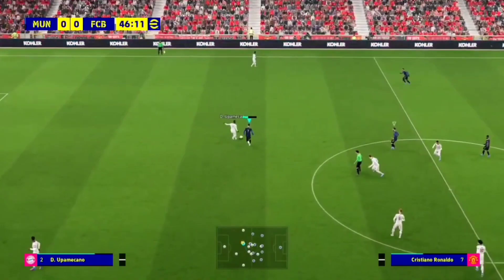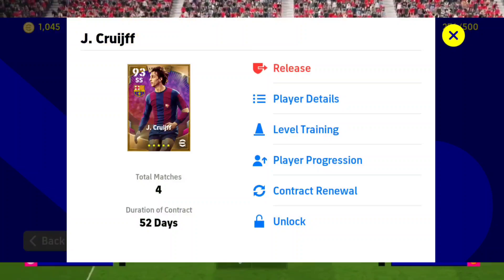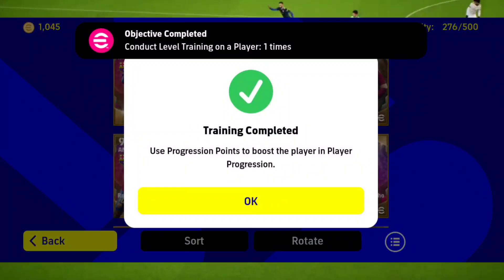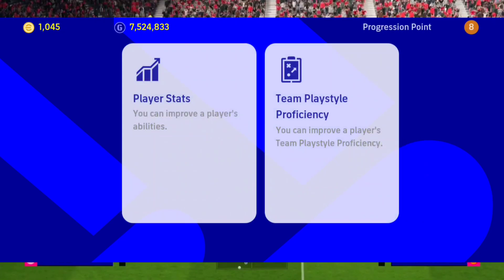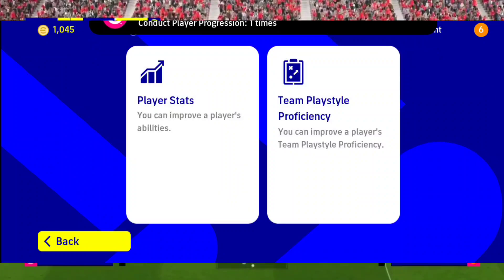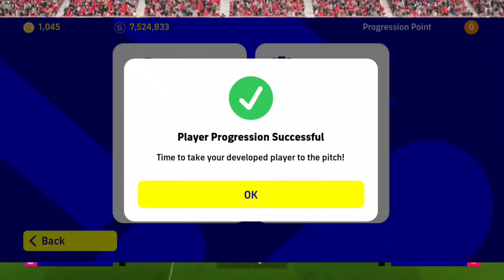After collecting and claiming the training programs, level up the player you want to use in your squad. Always remember the manager quick counter and possession points I mentioned — first select players with the same play style as your manager. Then select the number of trainers you want to give, and check it carefully so you don't waste your training programs. After training your player, you will receive some progression points. Progression points are the points that develop your player's stats and familiarity.